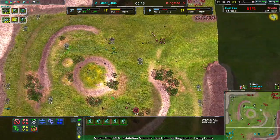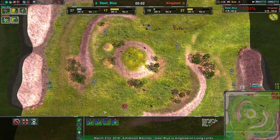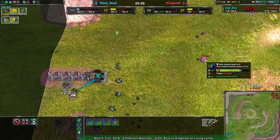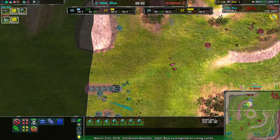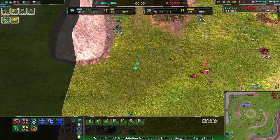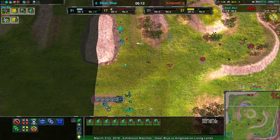The glaives here — not quite being microed around as well as they could have been. They could have taken out all these metal extractors and completely torn apart Kingstead's ability to build. Still, Kingstead forced to retreat somewhat — not enough to really be useful, but enough to at least give Steel Blue some breathing room. Steel Blue's commander, however, being hunted down by Kingstead.